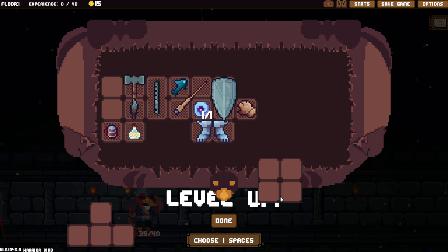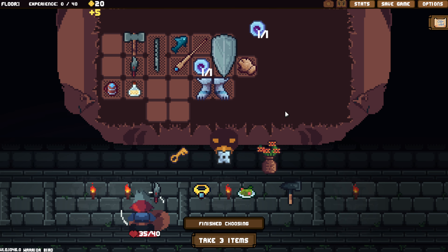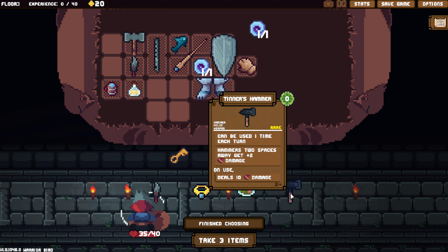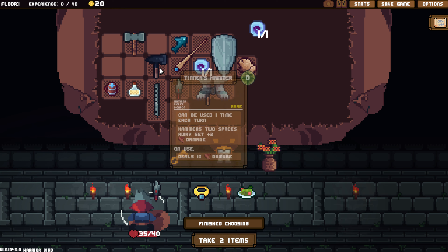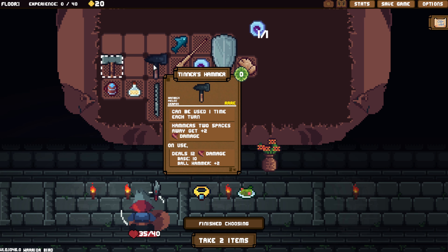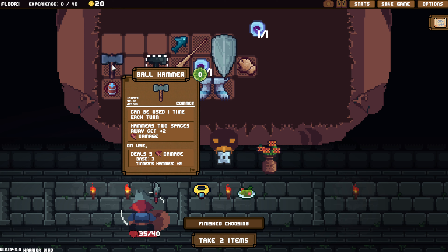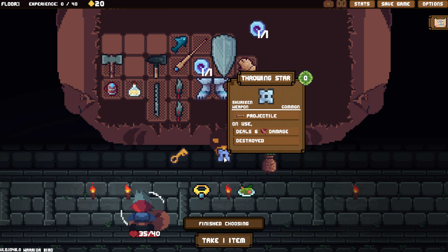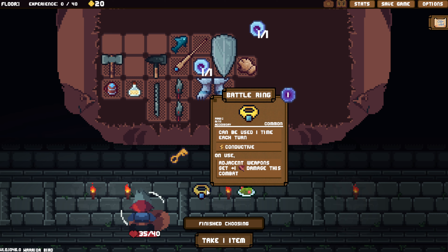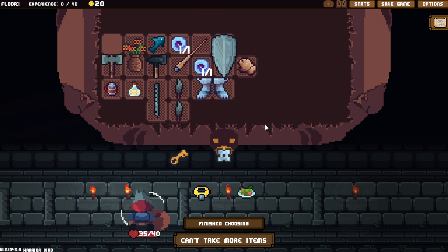So this would have four like that — I'd rather have the full space. If I put this here, it deals 12 damage two spaces away, get plus two damage on use. It deals 5 now. So yeah, and I mean it's a free shiv, free damage, whatever. I think I like this better — that's the best option as far as options go.